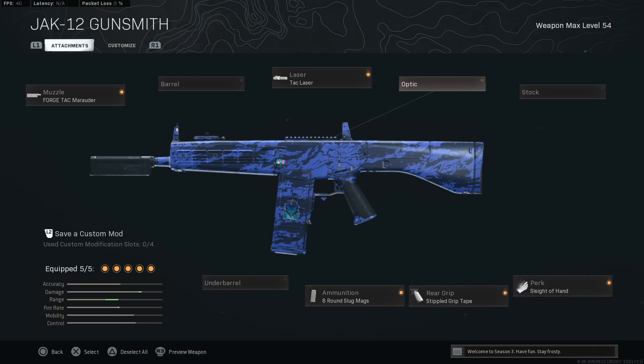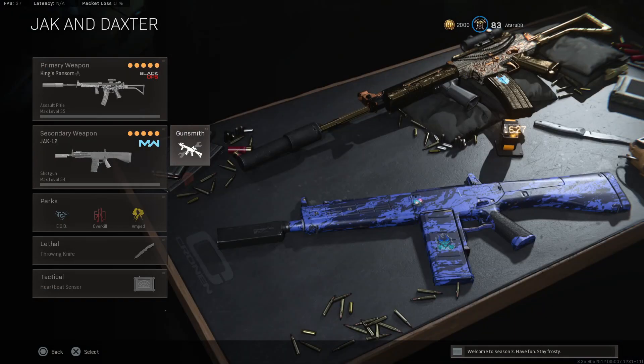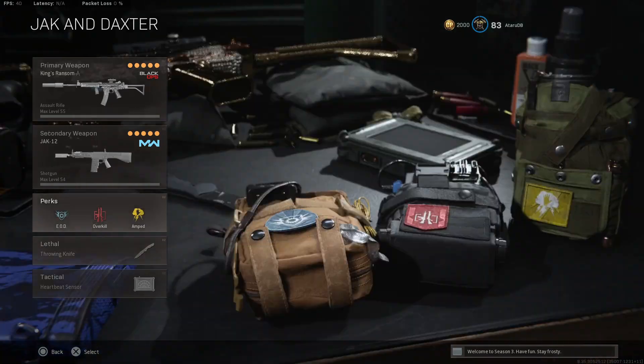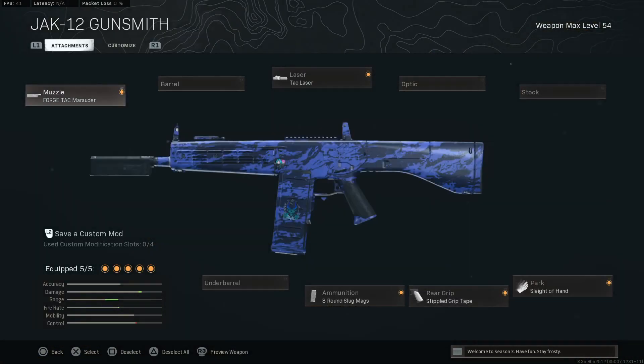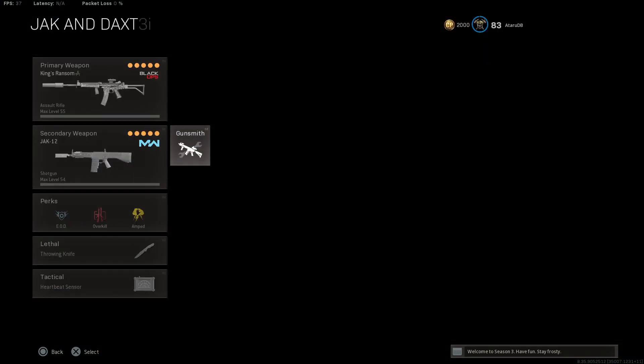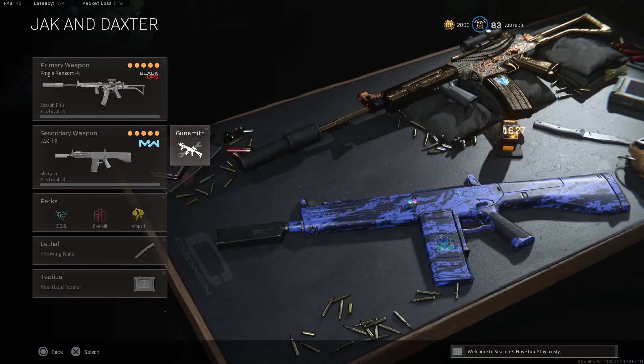Especially with these high time-to-kill SMGs and ARs right now, you want to shoot them quicker. A throwing knife is a must to finish enemies, because you don't want to be wasting your bullets finishing people when you've only got eight of them. But good thing we got sleight of hand. Here's the attachments — there you go.